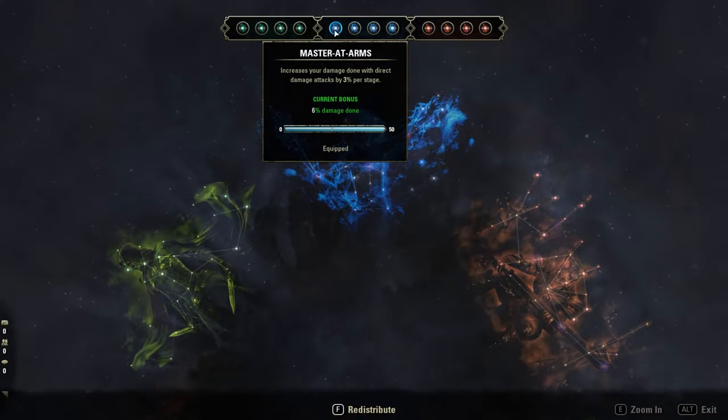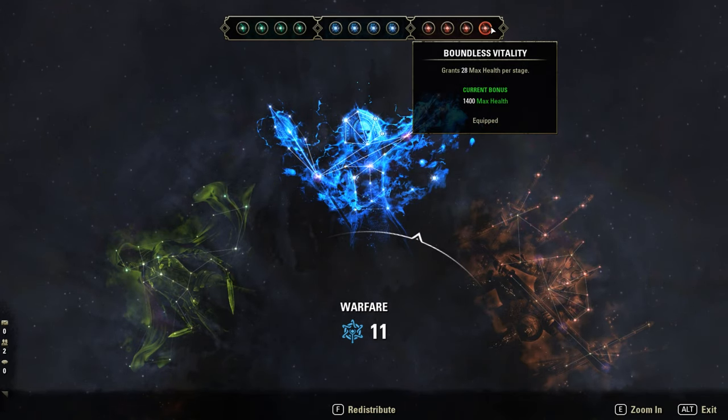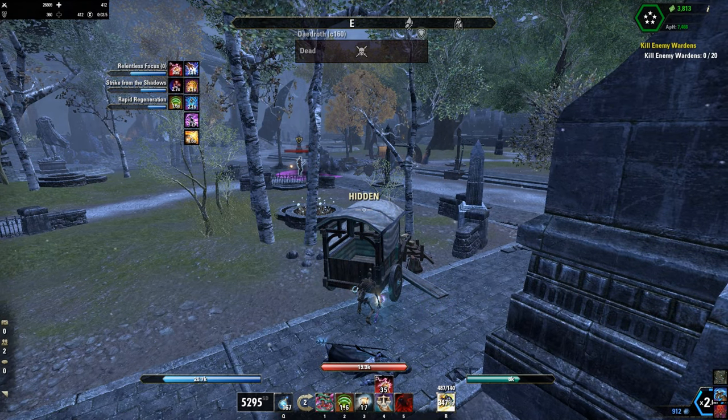Potions: the normal Spell Power potions or detection potions. CPs — Blue: Masterful Arm, Backstabber, and Fighting Finesse. Red: Bastion, Rejuvenation, and Bouncer's Vitality.